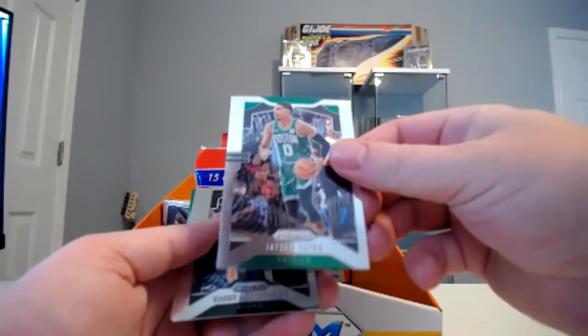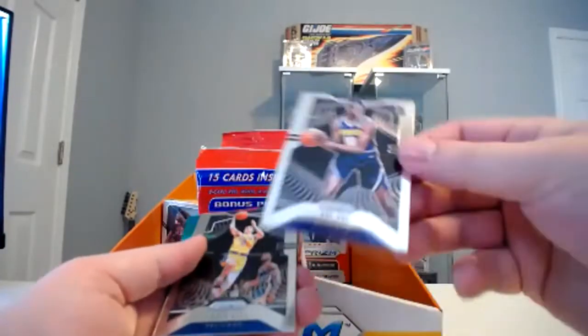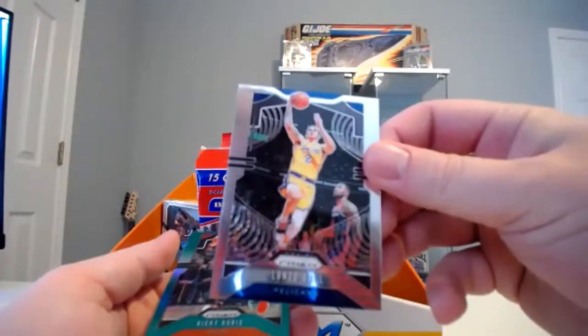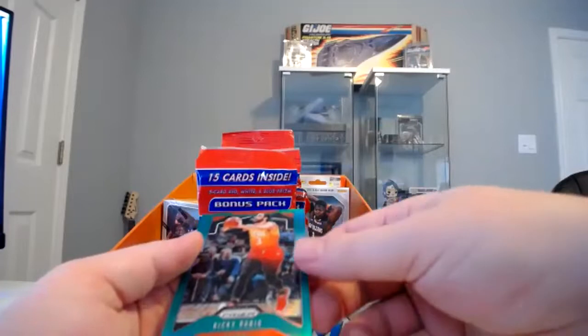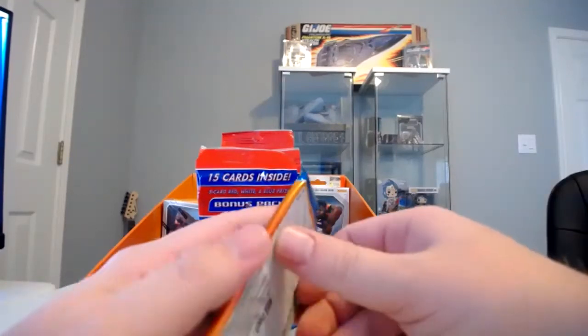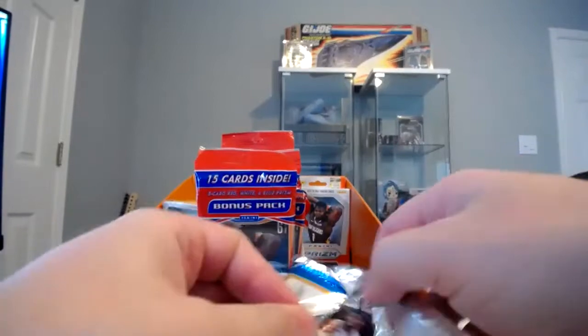First pack: got a green coming up — Tatum, the Greek Freak, Bol Bol — that's the first one of his I've pulled in anything — Lonzo Ball, and Ricky Rubio green prism. That's not too bad of a pack. Bol Bol, he's not great, but he's a guy that's got some potential, and when you're buying rookies, that's really what you want anyways.